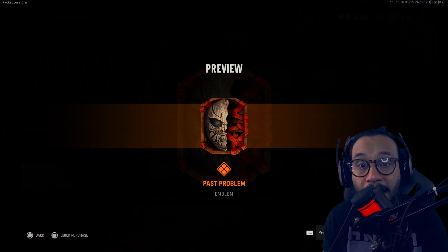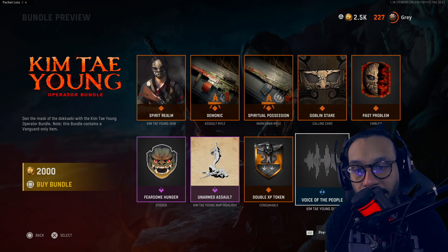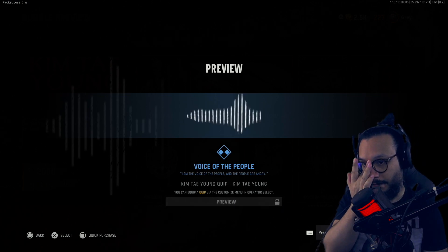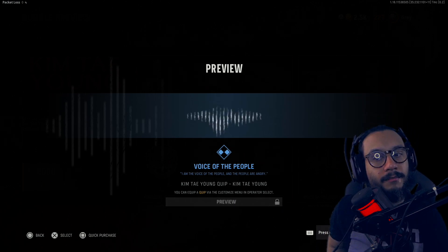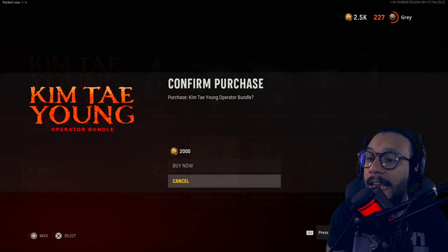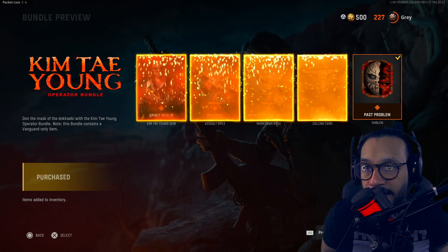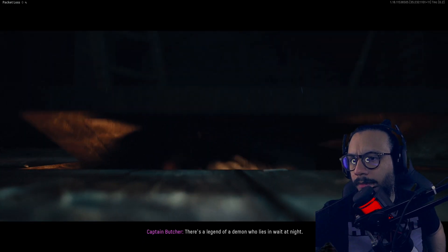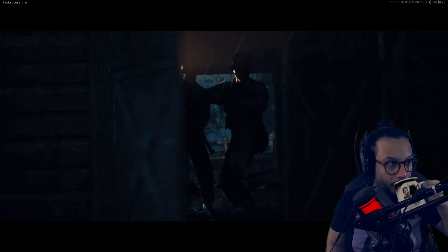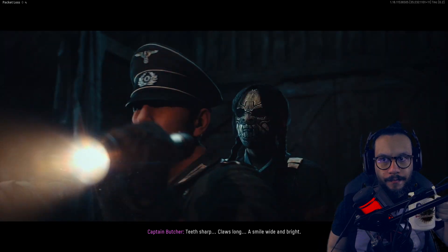We get the 'Goblin Stare' calling card, an emblem called 'Past Problems,' a sticker called 'Fearsome Hunger' which appears on your weapons. We get the Kim Tae Young MVP highlight, which I believe is specific to her. There's also a double XP consumable. And we get a Kim Tae Young quip that sounds like: 'I am the voice of the people, and the people are angry.'